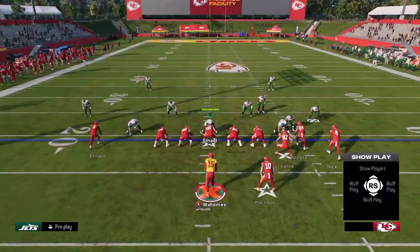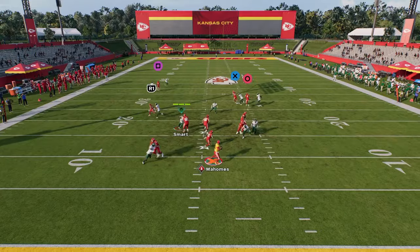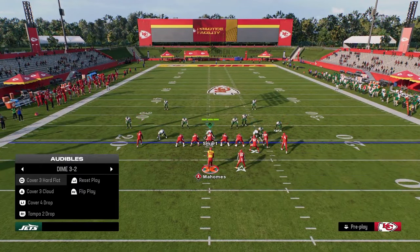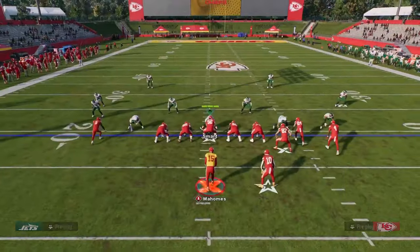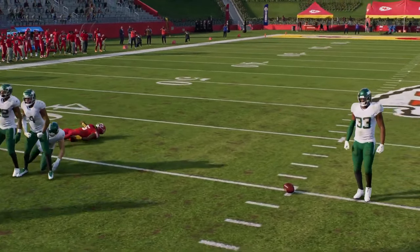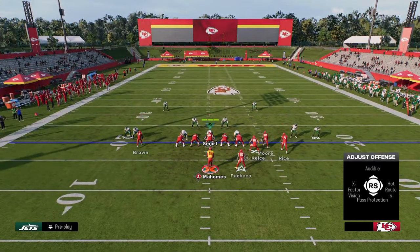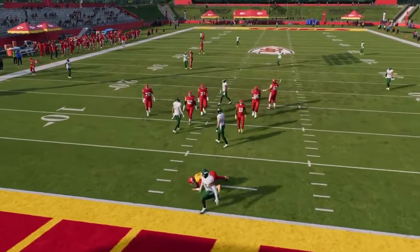Our first read is this fade on the left side, but really what we're looking for is the post route — you can hot route this and it's going to get consistent separation against man coverage. If your opponent is usering that route, look for the drag route coming across the middle, and if that's not open, the tight end's in route is normally available. We also have a nice high-low read on the left side.